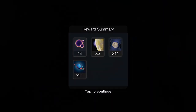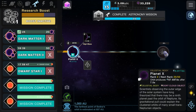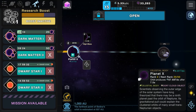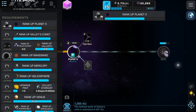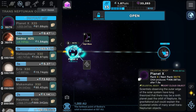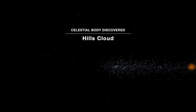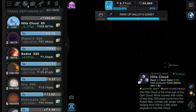Planet X is unlocked — whatever that is. We need to get Planet X up one more level. Let's do that. Back to the main missions — we've got some more cubes. Can we rank up Planet X? Yes we can. Right, so what is Hills Cloud? It must be like a closer part of the cloud — I honestly have no idea what this is.